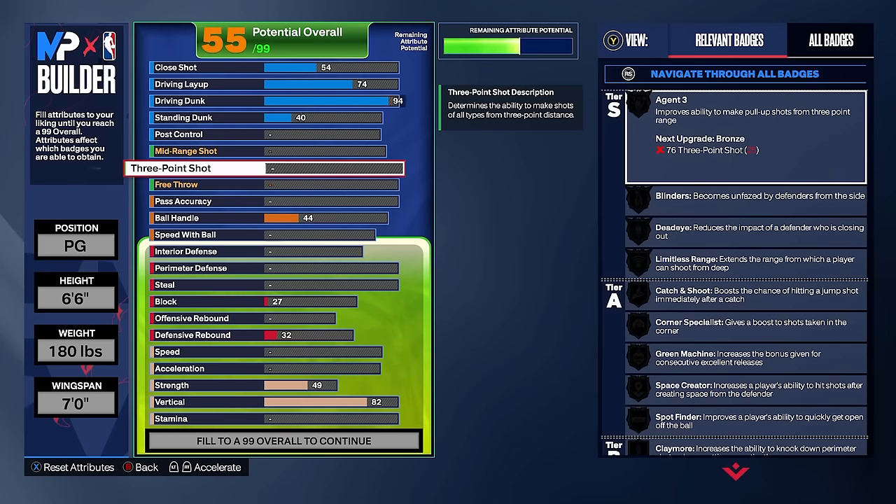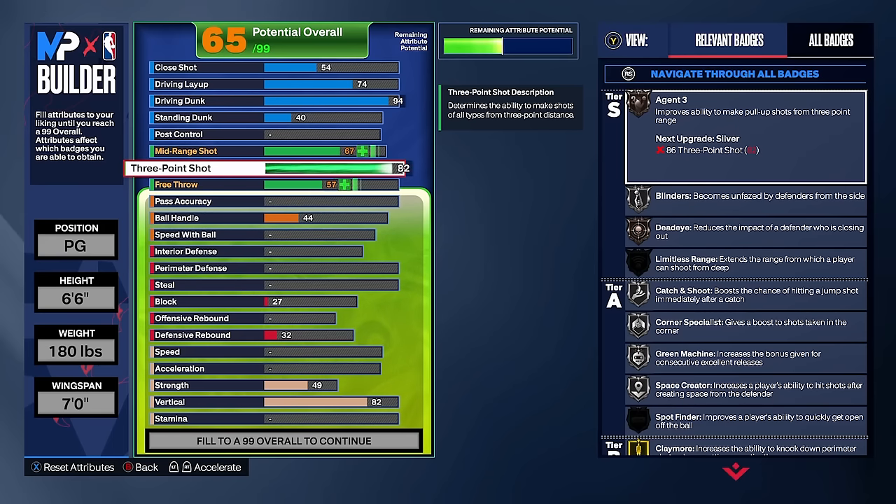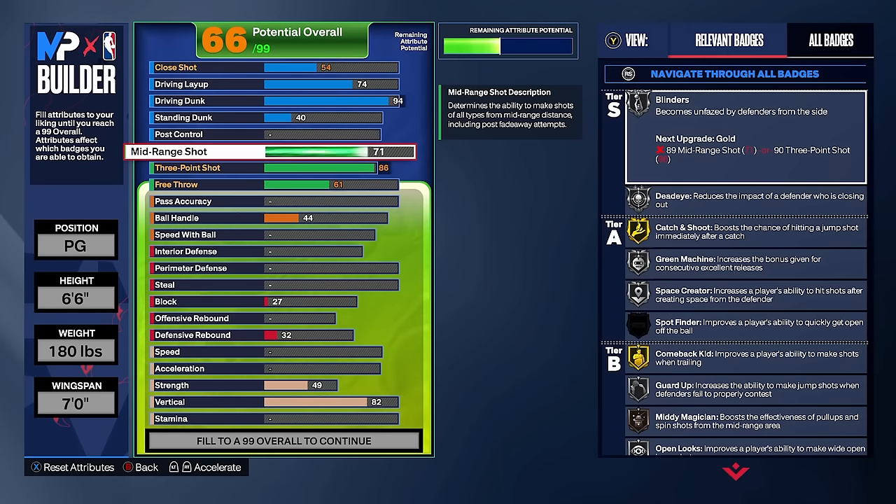Now moving on to our shooting category. First, go ahead and upgrade the three-pointer to an 86. We go 86 so we get Bronze Limitless Range on this build so you can shoot from deep, and we also get Silver Agent 3s. If you drop the three to an 85, you lose Agent 3s on silver — and we need that, because 2K sometimes makes you do fadeaways and that badge pops up a lot. So put the three-pointer at 86. Then come up to your mid-range and put that at a 72 to unlock Silver Middy Magician, which is very effective in this game.